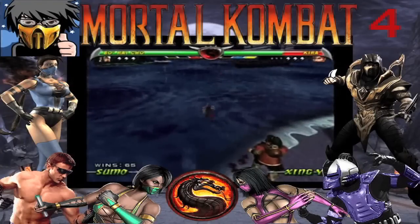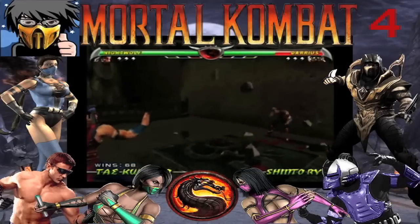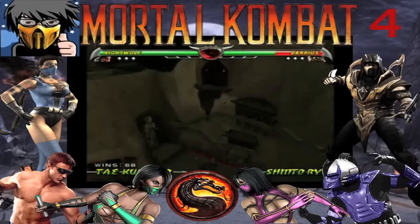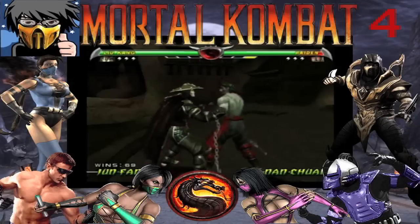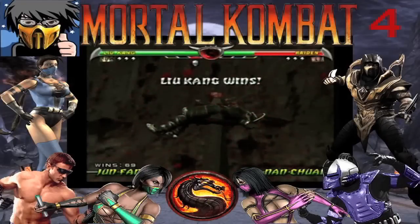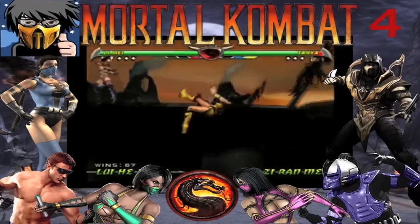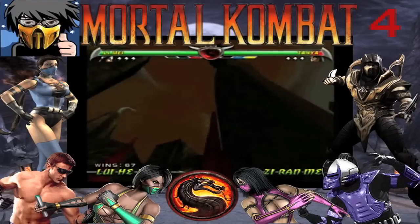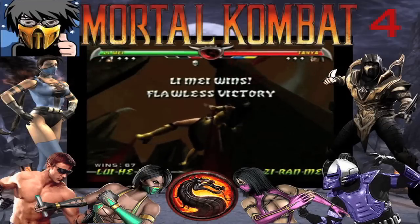Number 4: Death Traps. These Death Traps are over the top and I love them! Sometimes they can get a little bizarre and annoying when it happens to your character. Death Traps are like stage fatalities but can be triggered during a fight, whereas stage fatalities can only be triggered at the end. The best one to always look forward to is the Falling Cliff stage, where you have to stay in the middle of the arena to prevent instant death — and if both characters resist, chances are you will both fall to your deaths. Epic! The Death Traps appear in Mortal Kombat Deception, Unchained, and Armageddon.